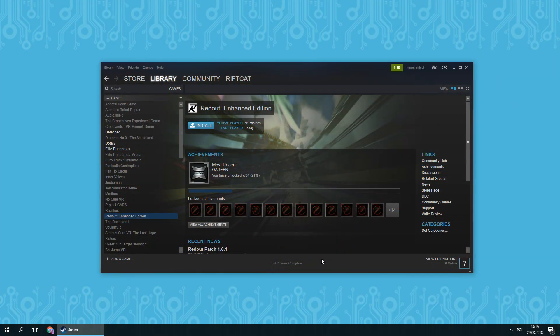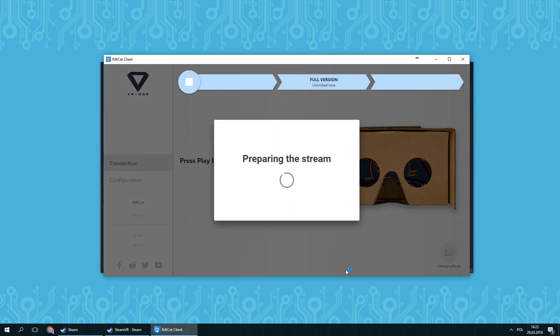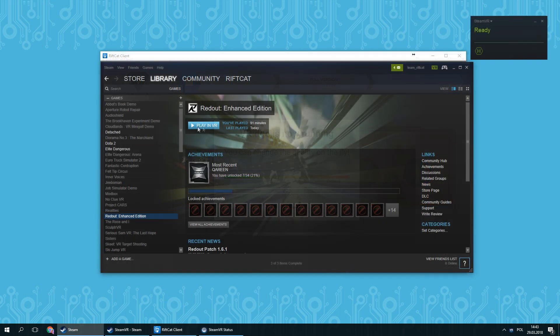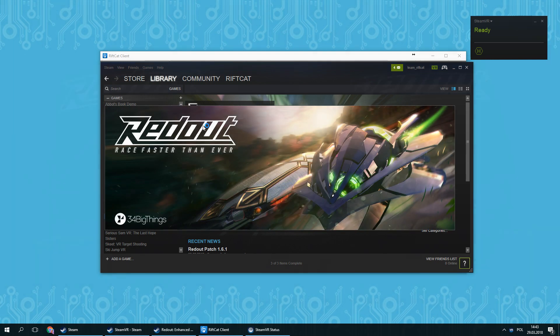To begin, install Redout via Steam by pressing the Install button. After the installation is finished, we need to launch VRidge and connect it to Steam VR. The Play button in Steam will change into Play in VR. Simply press it to launch Redout in VR mode.